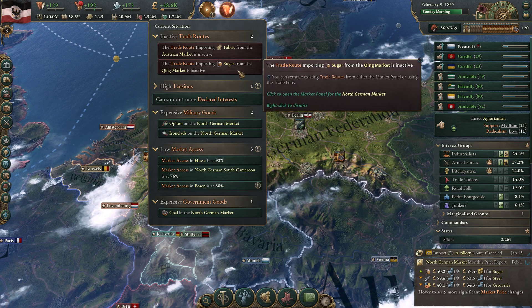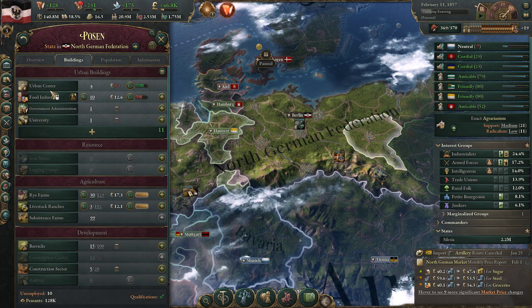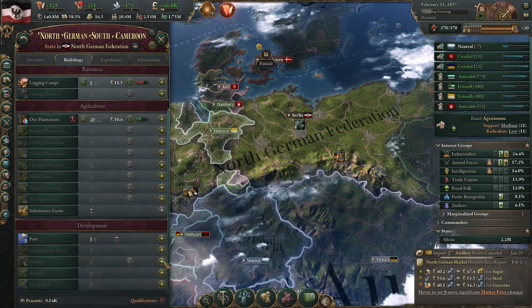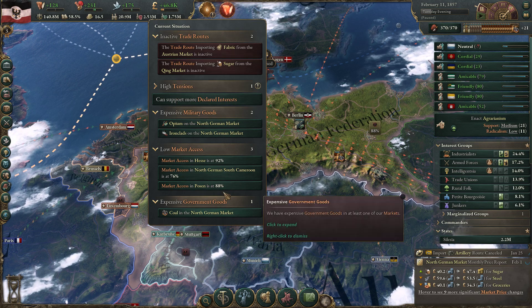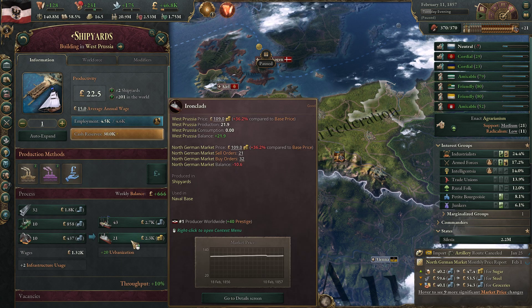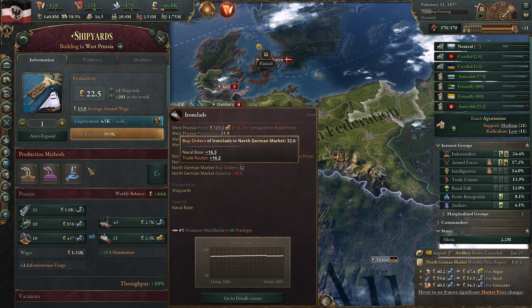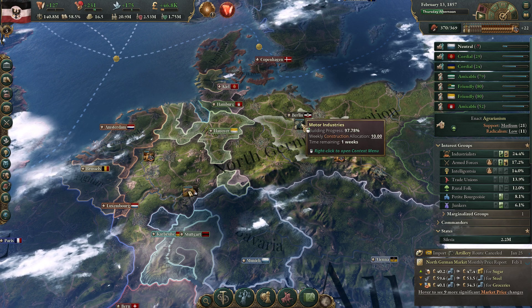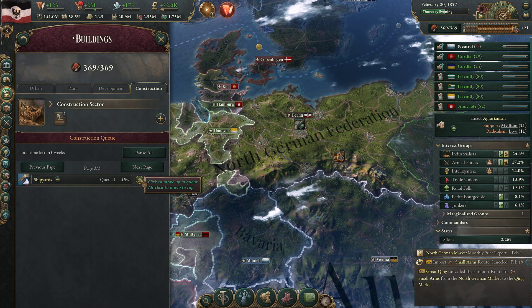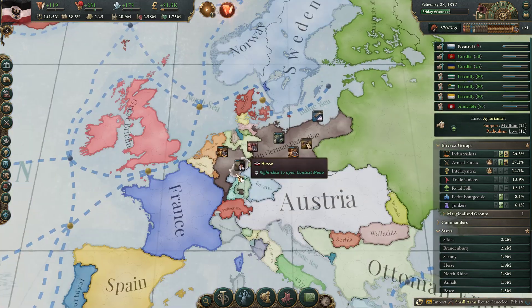Sugar and fabric trade routes are inactive but that's okay. Posen is at 88% - why? You don't even have a railway in Posen - interesting. And in the Cameroon region we also need a railway. Let's build them up. Ironclads in West Prussia - let's build that up a little bit more. We will be able to use more navies over time. Nice long building queue but this stuff should be prioritized.